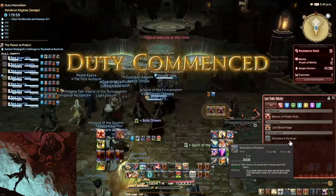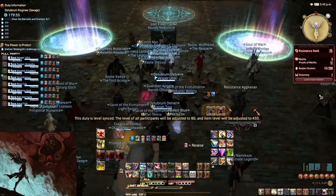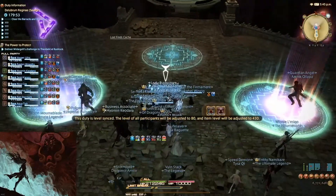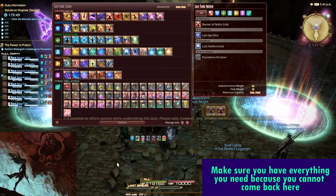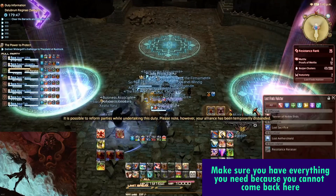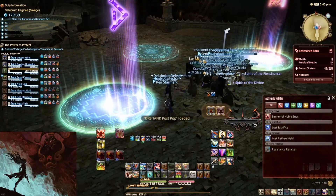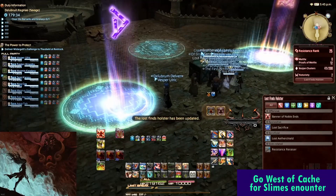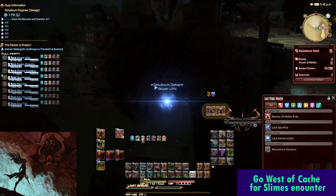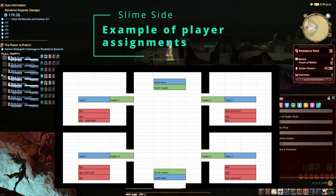When you enter the instance, you will go down the stairs and see the lost actions cache. Make sure you have prepared the lost actions that you need and have your holster loadout ready before leaving, because you will not be able to come back here. The raid will then split to either the east or the west side. As we are on Slimeside, we will hop to the teleporter on the left hand side of the cache, which will take us west to the abandoned barracks. Here, players will be assigned their rooms and responsibilities.